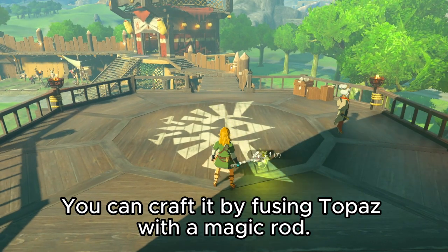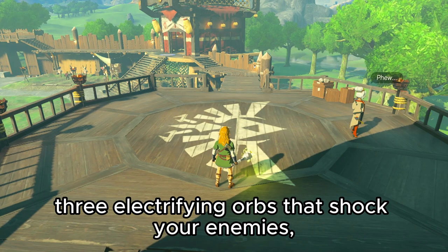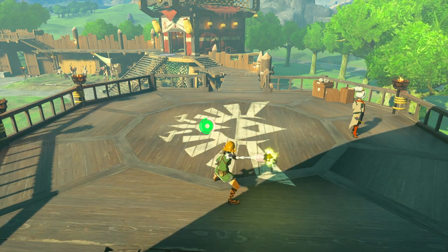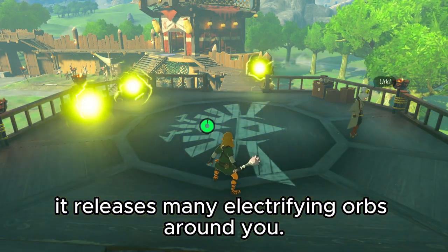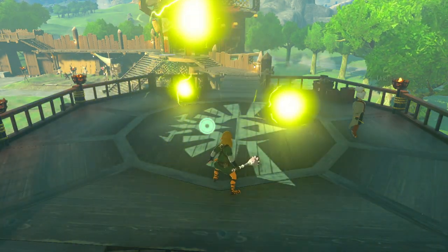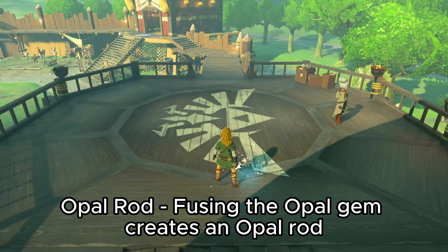The topaz rod is truly stunning — literally. You can craft it by fusing topaz with a magic rod. It releases three electrifying orbs that shock your enemies, and when charged, it releases many electrifying orbs around you.